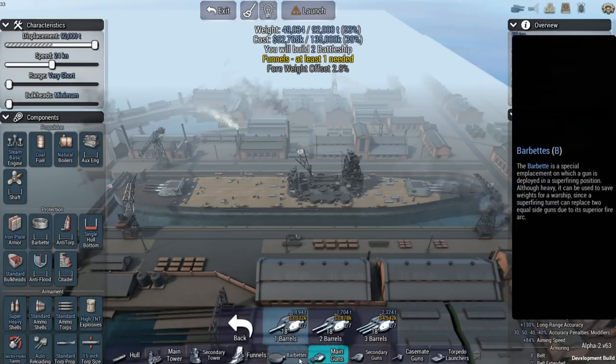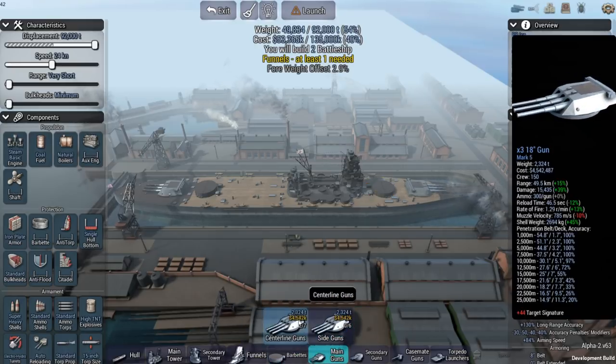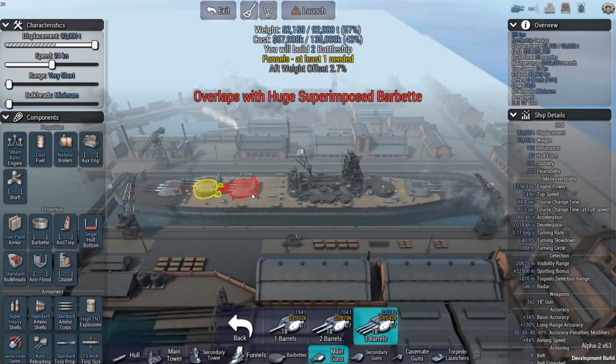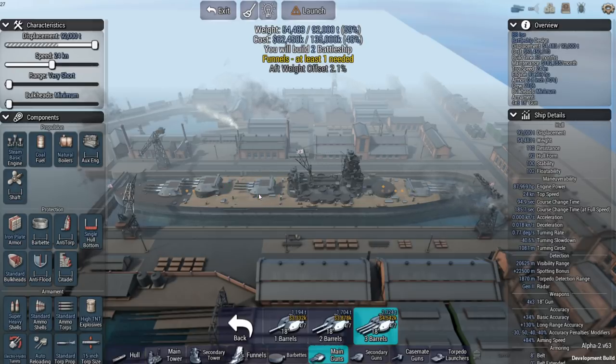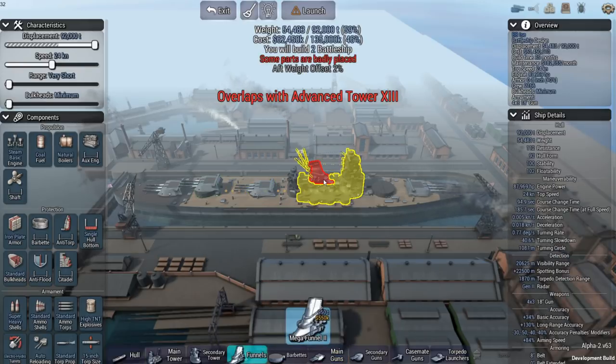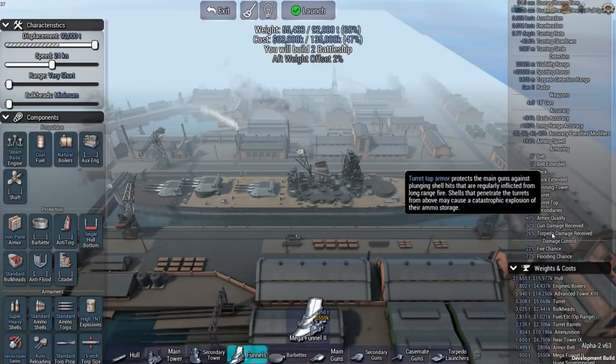I want to get the barbettes set up so we can get superfiring going. It looks like we might be able to add a third 18-inch gun on the rear. I'm not entirely sure — I'm only going to have two of these ships, which might be too easy for him to destroy unless I get really lucky and avoid getting hit. Let's check where that puts me with engine efficiency.